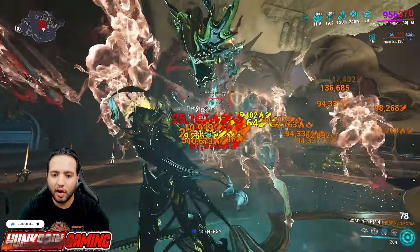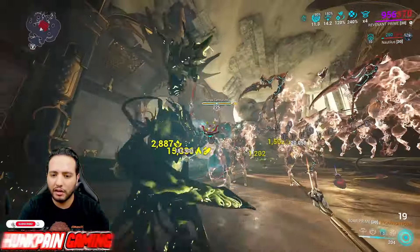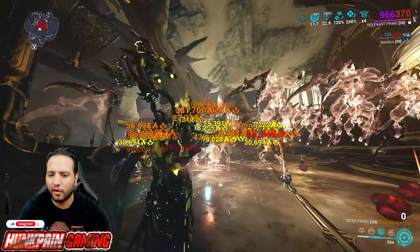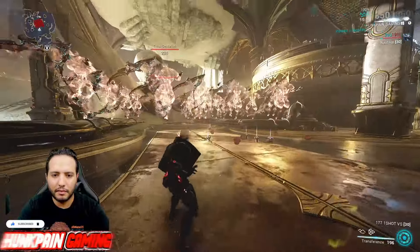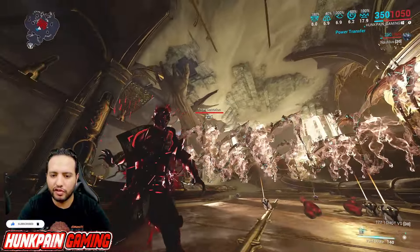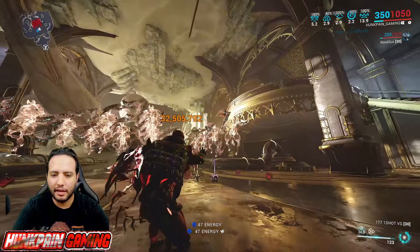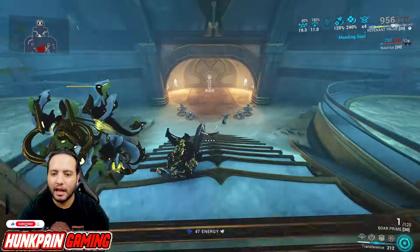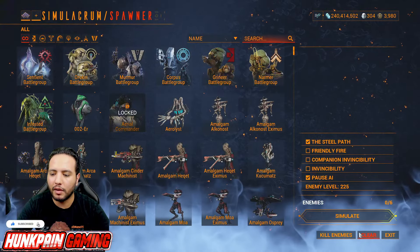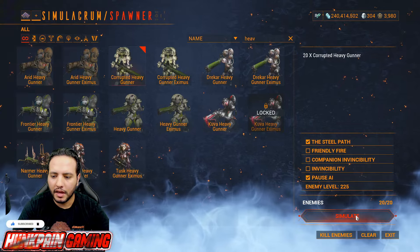Activating the Incarnate form — check this out! This weapon doesn't joke at all, this weapon is really powerful, and I would say broken. You don't need a Riven and you don't even need a multiplicative faction mod at all. Thrax doesn't fall into any category of faction. Activating the Void Strike — boom! 5 million, 32 million, and 32 million again!